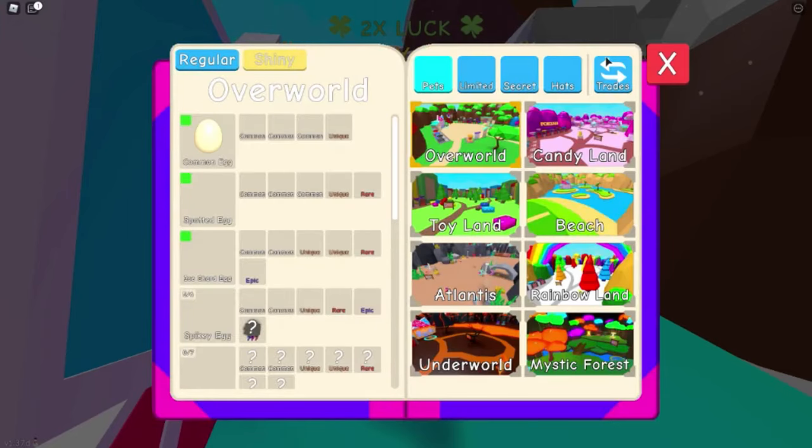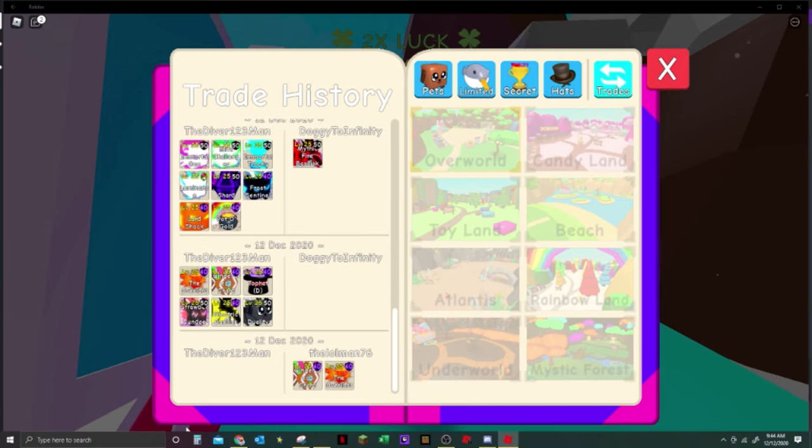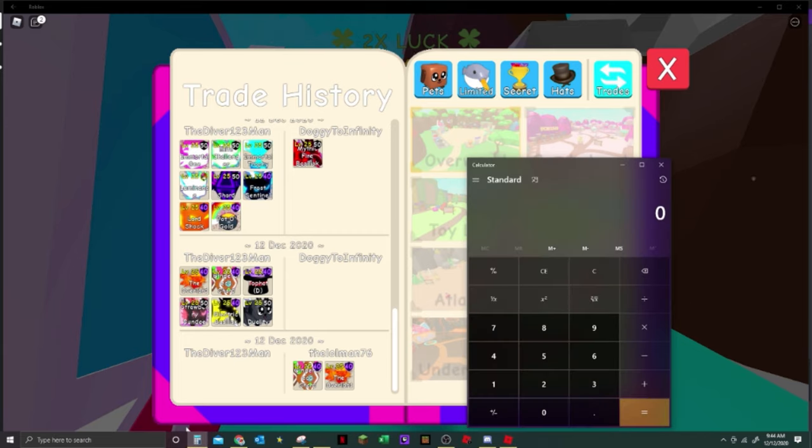Let's go to index, let's go to trade. It's just here. So look, I gave basically my whole inventory. Let's just add this up real quick. I'm going to go off of my values on what I gave for this mythic fire vassalisk. I think I took a W personally because I could flip it.